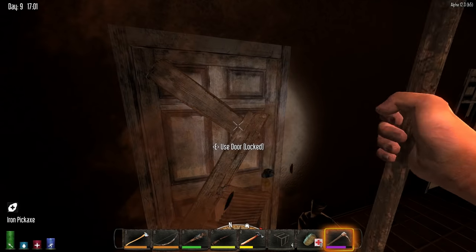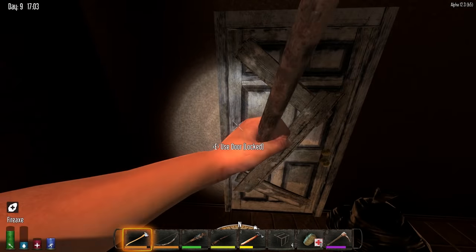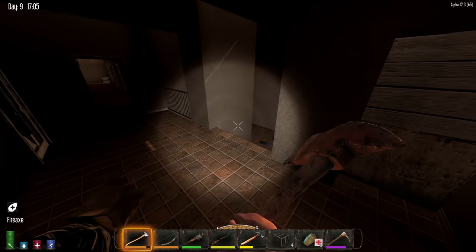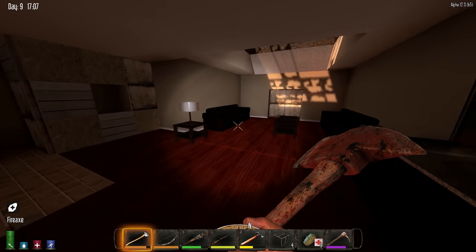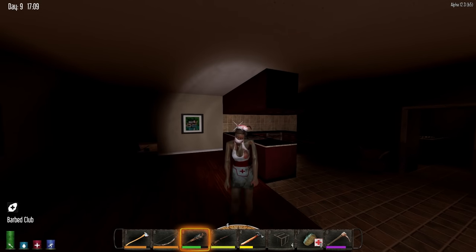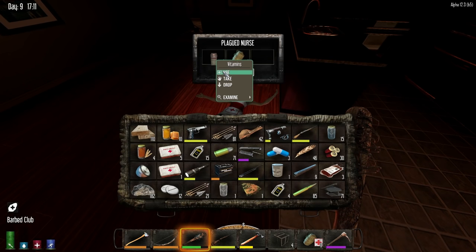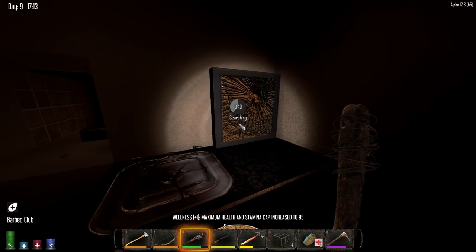Alright, since this one is the most heavily defended door, it stands to reason that this is where I want to be. And since there's a nurse in here — well, that actually doesn't have anything to do with anything. But there's a nurse in here, so I will take those vitamins she was carrying and revel in the wellness point.